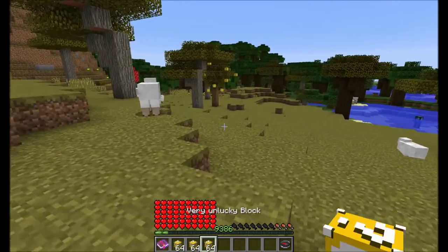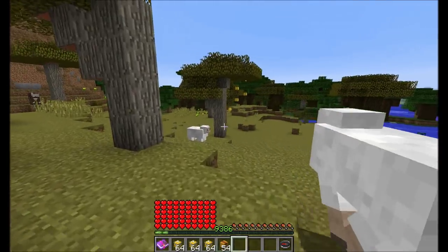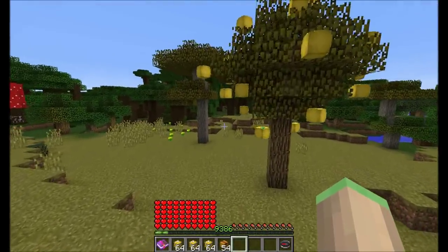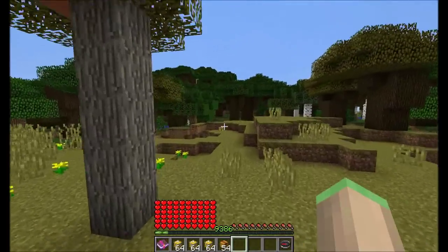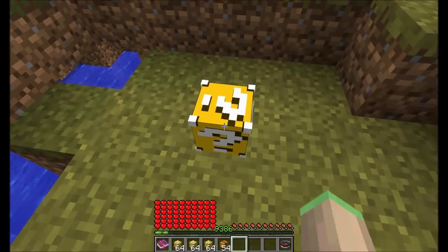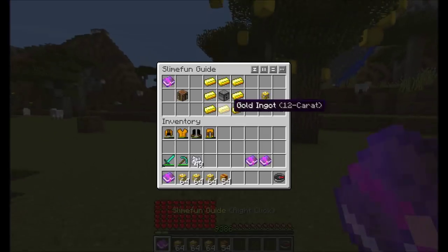You can also find LuckyBlocks spawned in the world. There's one right there. They randomly spawn in the world and you can pick them up and you get a surprise. This is a normal LuckyBlock, but there are also two other versions which you can also craft.